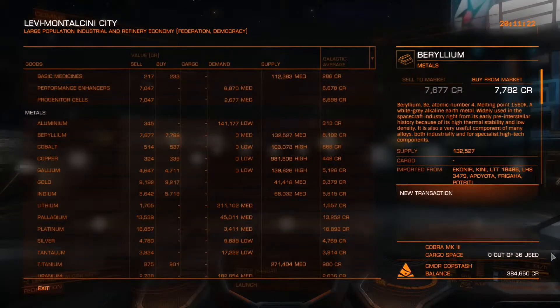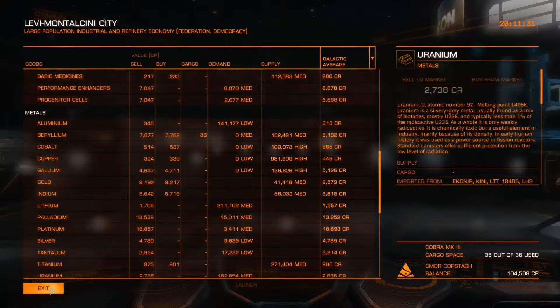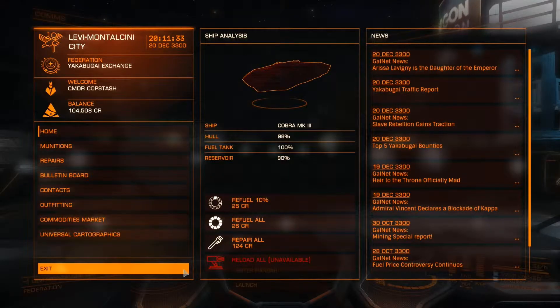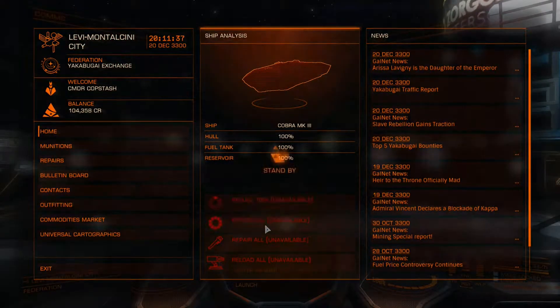That's about 280,000 credits worth of beryllium — I'm going to buy that. I have about 105,000 seed money there, but that's the most expensive thing I'm going to buy. Repair all, refuel my ship.